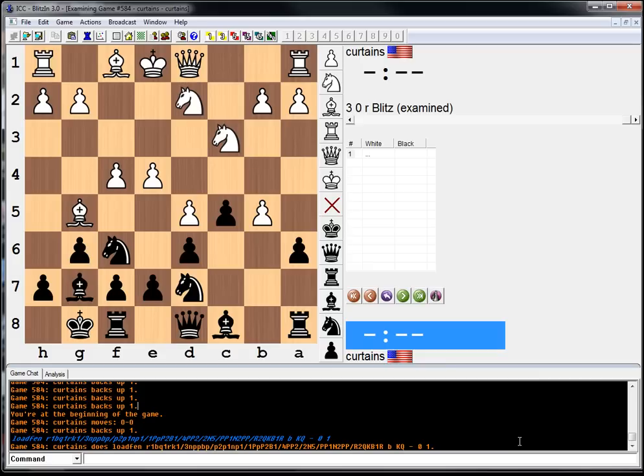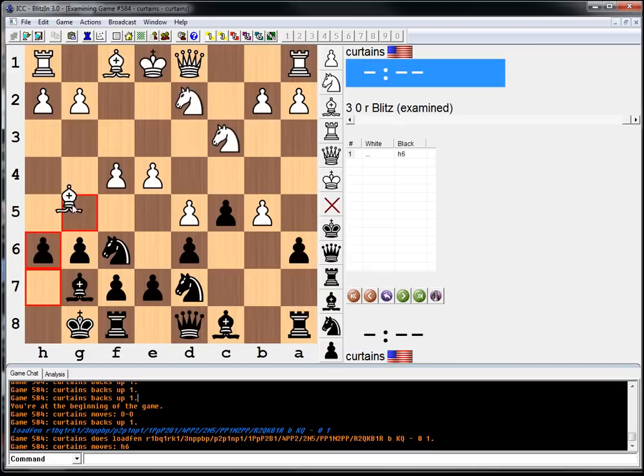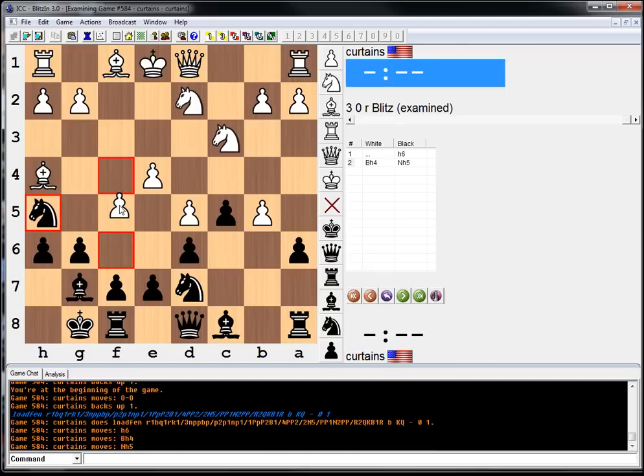Knight h5 immediately? Then he can go bishop e2. Alright, let's calculate some lines. If h6, bishop h4, knight h5, queen f3 — looks like a nice thing for us. The queen on f3 is not perfect. Maybe ideas of queen a5 to b4. We're attacking some things. And if he ever goes g3, like h6, g3 — f5 gives us the e5 square, so we're happy.